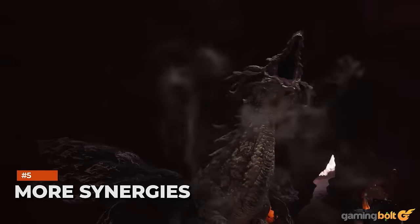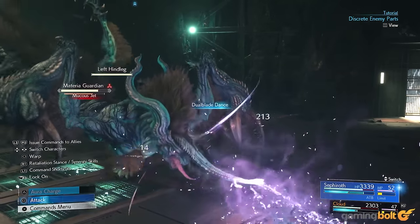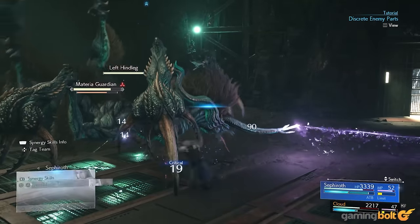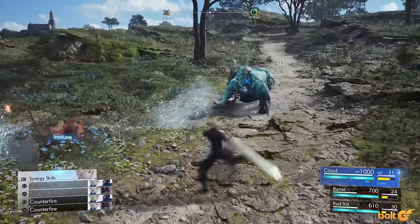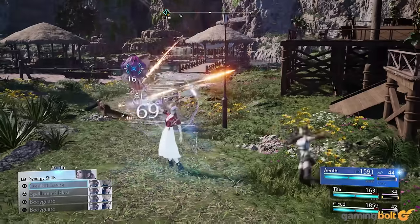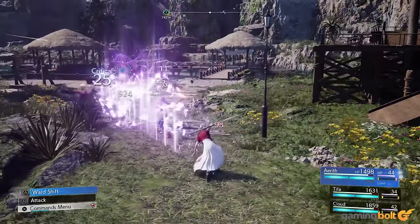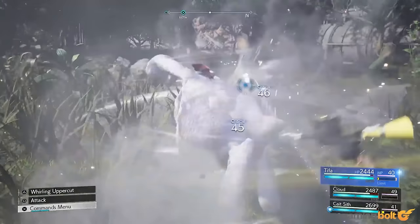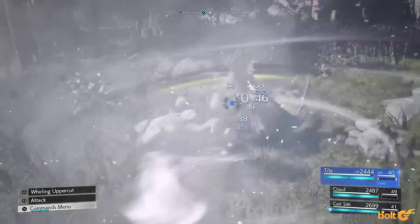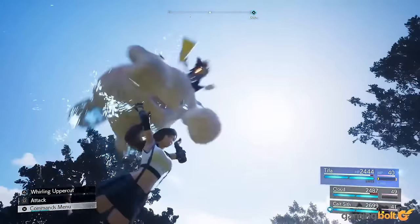Moving on from Sephiroth, here are a few more synergy ability combos the developer has revealed. There's Firework Blade, Cloud and Aerith's synergy ability, where Aerith charges up magic which Cloud then uses to fire off a ranged attack. Then there's Moogle Dunk Shot, which involves Tifa and Cait Sith — as its name suggests, Tifa will grab Cait Sith's Moogle partner and smash it into an enemy.